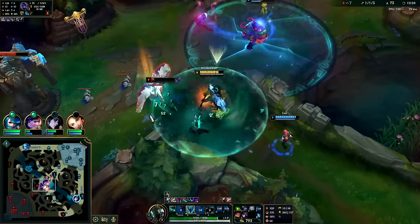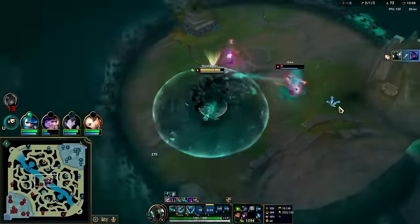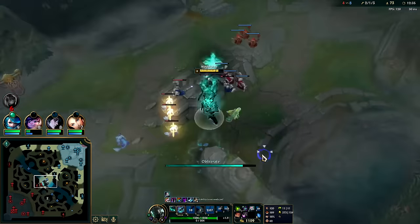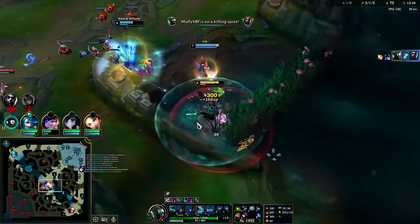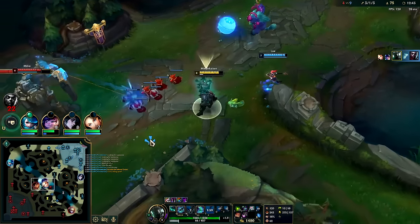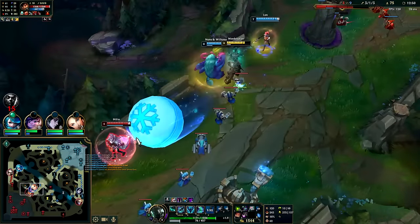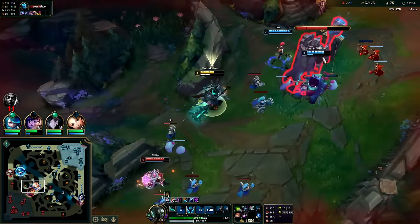I missed the knock-up. I think I landed my EQ — Echo, goodbye, skadoosh! He ended up dodging my EQ, Milio shields him — that knockback is brutal. I can't quite stay on top of that.